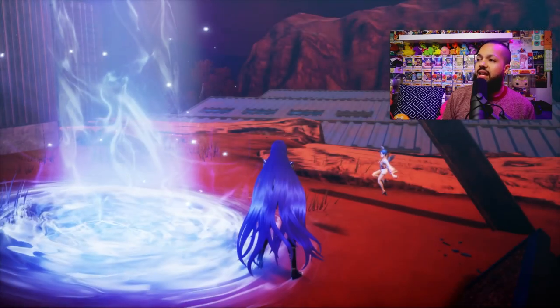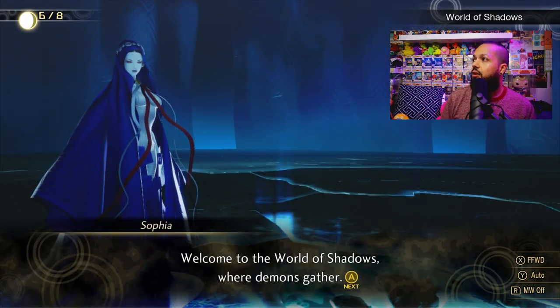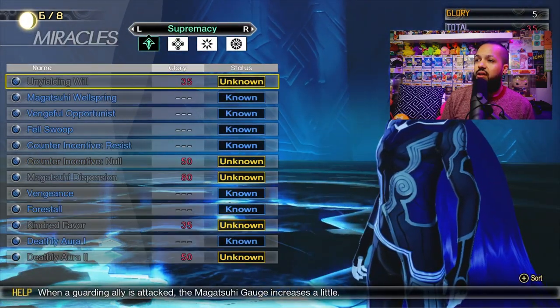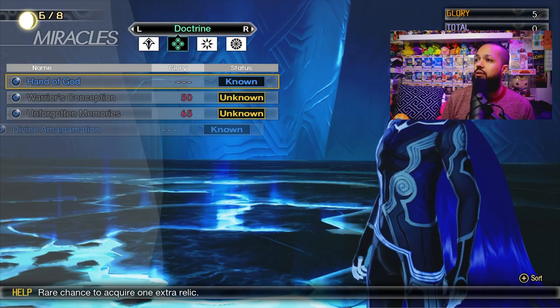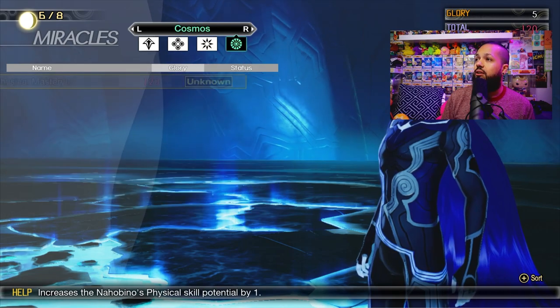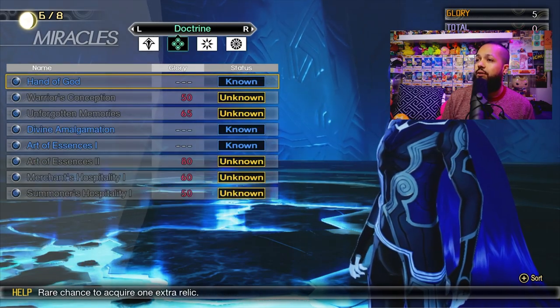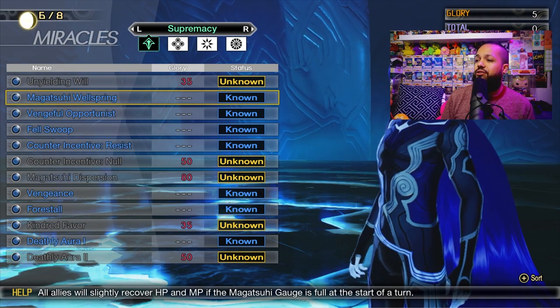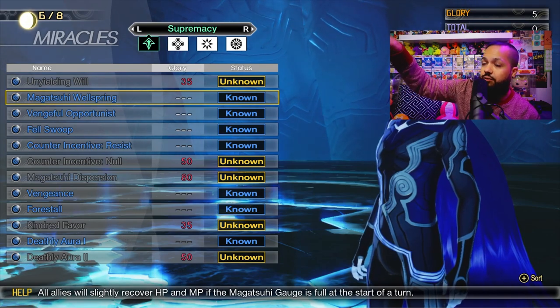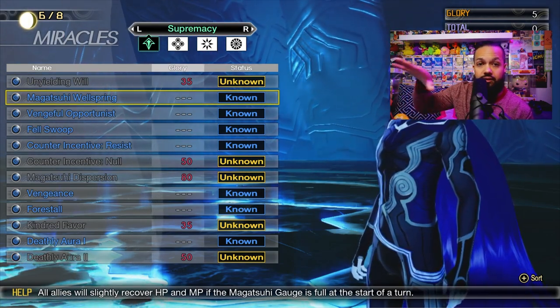There are two more ways I'll cover. Head over to the World of Shadows, and as you get different miracles, pay attention to which ones you're choosing and what you're spending your points on. If we go into Learn Miracles — Glory is a bit easier to come by — head over to the Supremacy section.